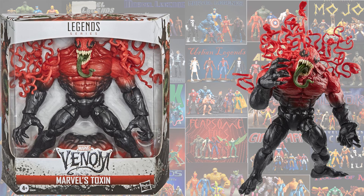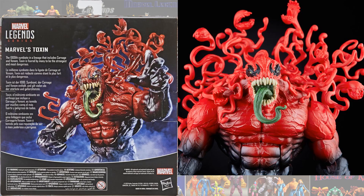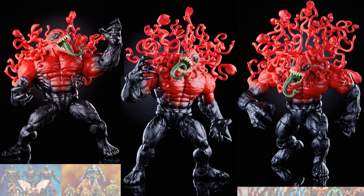Then we got the repaint of the Monster Venom build-a-figure, this time as Toxin. This guy's got these crazy tentacles coming off his back, a green tongue, a nice big head, and red going into the black — very nice figure.